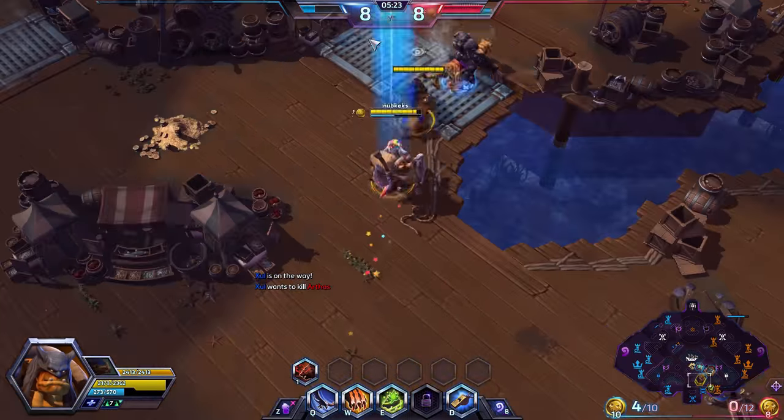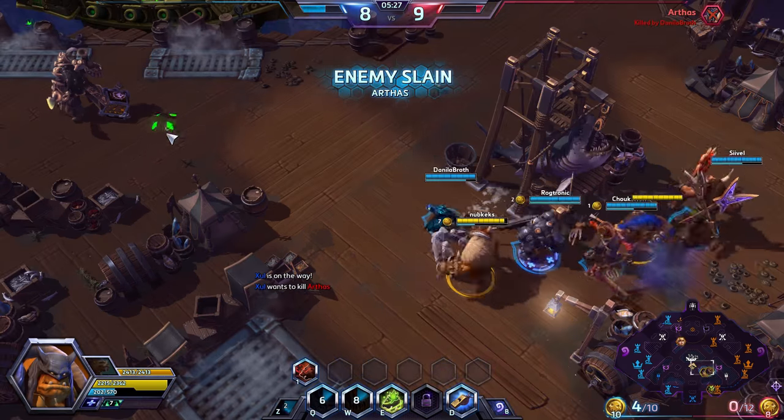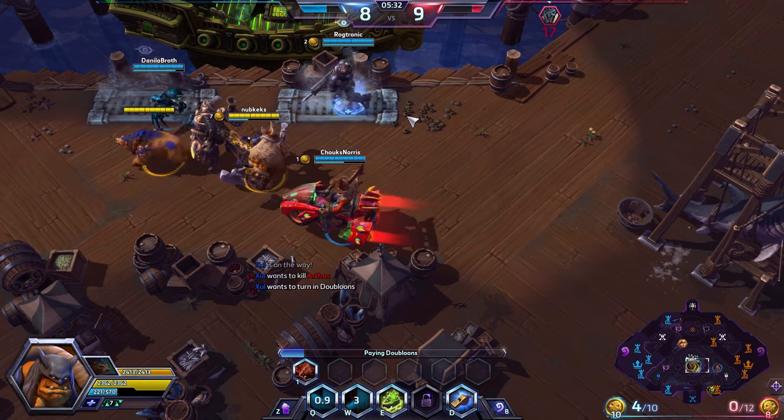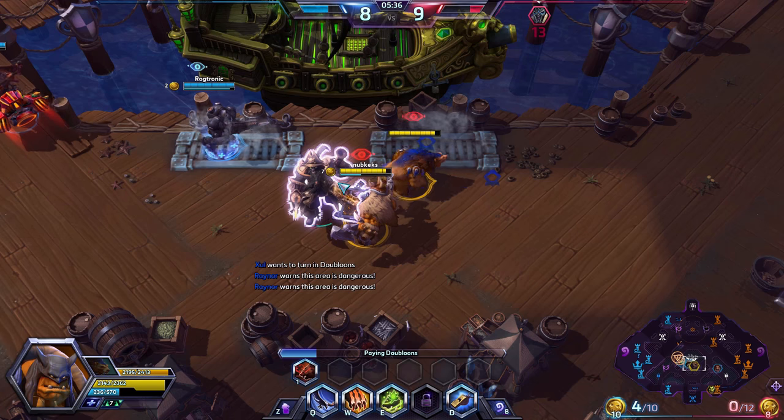If you look at our team comp, we have a pretty weak team comp early in the game. We have ETC, Rexxar, Zul'jin, Brightwing, and Raynor — we've got very little damage, all things considered. Very, very little damage.